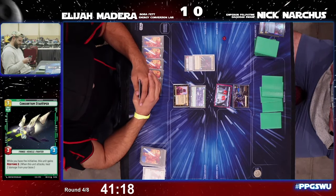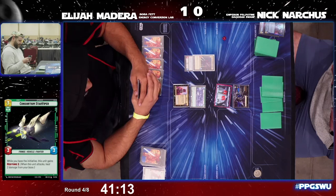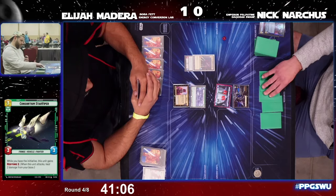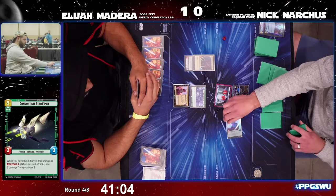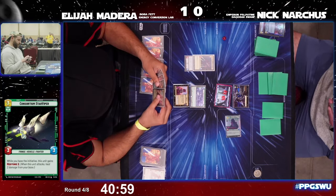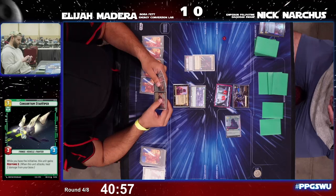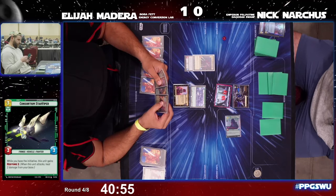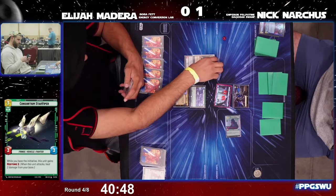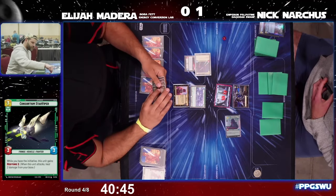Nick will start us out — we know we're going to see Boba this turn. Nick trying to decide how he goes about this turn, and here comes the Super Laser Technician. In game one the Super Laser Technician was locked down and Nick was unable to ramp to Palpatine.